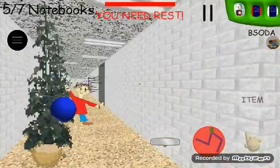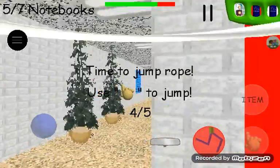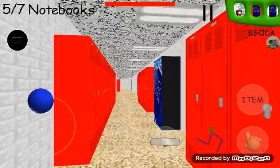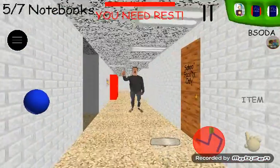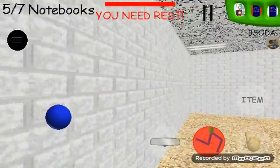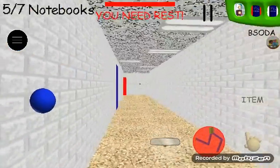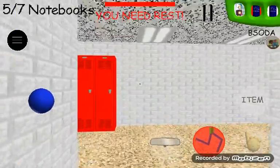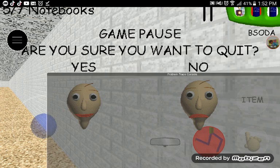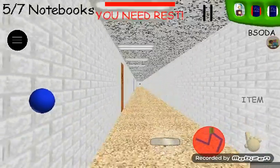You know how the only Baldi's Basics game that has a secret ending? They need a secret ending. Miss Man 12 should add a secret ending that you can get in Baldi's Basics Plus. Maybe if you find a hidden room, you can unlock something — like, you go to Baldi's office, and it leads you to some official file that tells you stuff about the game's development.